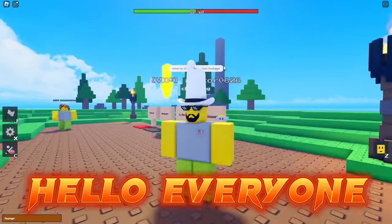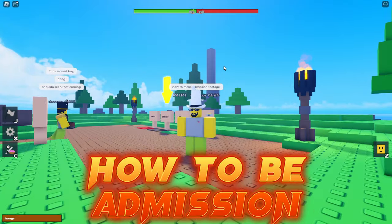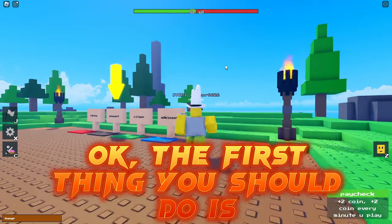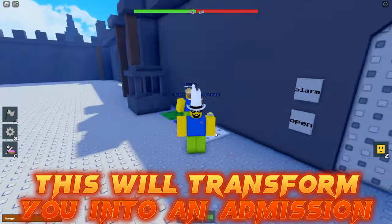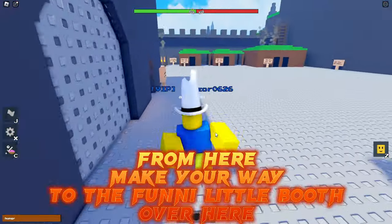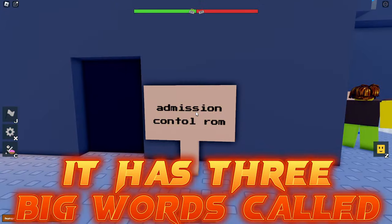Hello everyone and welcome to my how-to admission in Border Revived guide. The first thing you should do is walk on the admission pad — this will transform you into an admission worker. From here, make your way to the funny little booth over here, which has three big words on it.